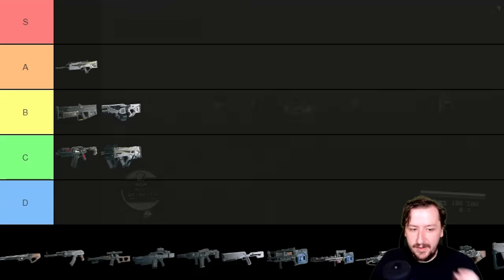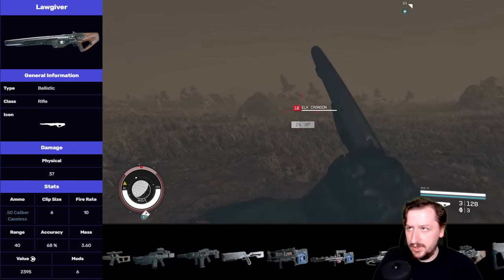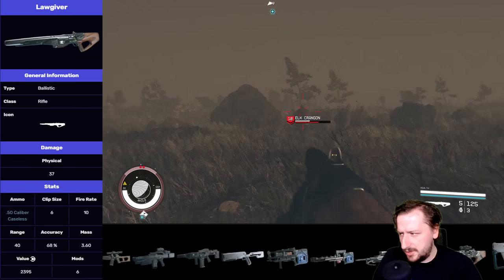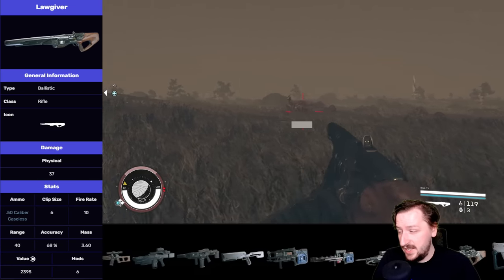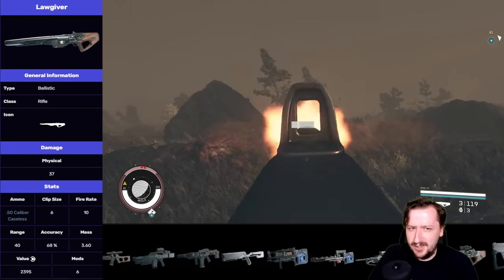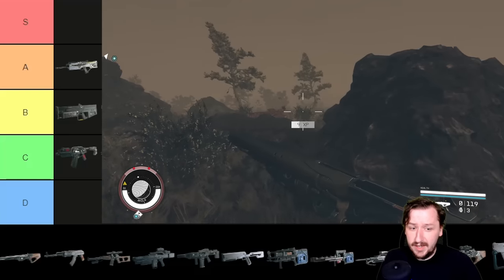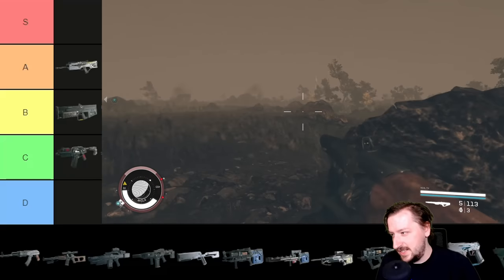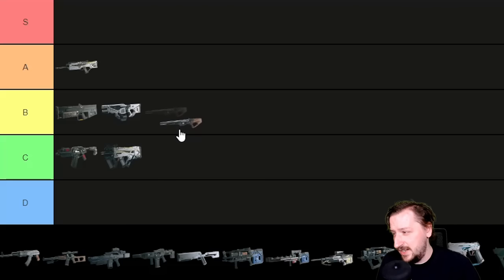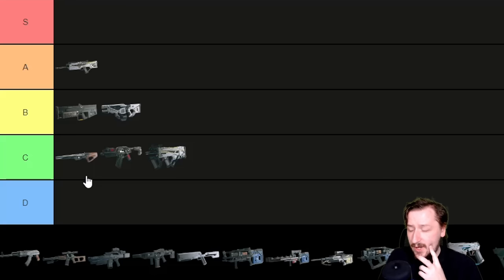Then we have the Lawgiver, likely the first sniper rifle you're going to find. This one shoots the .50 cal round, is semi-automatic only, and holds six shots. It does have an okay reload speed and decent rate of fire. It does high damage for when you get it, but unfortunately it falls off super hard compared to the other sniper rifles. So once they become available, this one kind of disappears. Early on I'd say A or B tier, but later on this thing is probably C tier. I'm going to put it at the top of C tier. The aesthetics are awesome, but for actual functional purposes it's not very good.